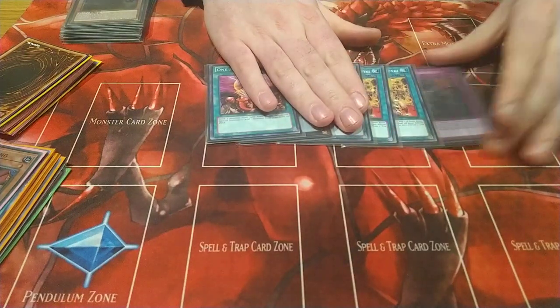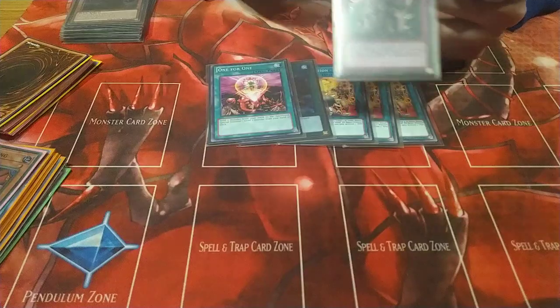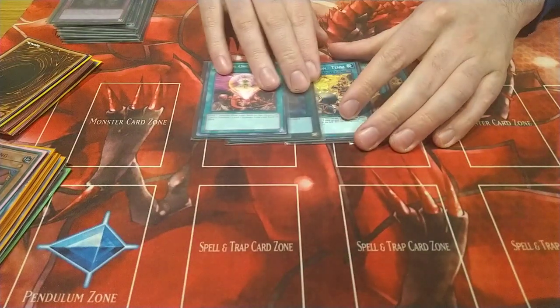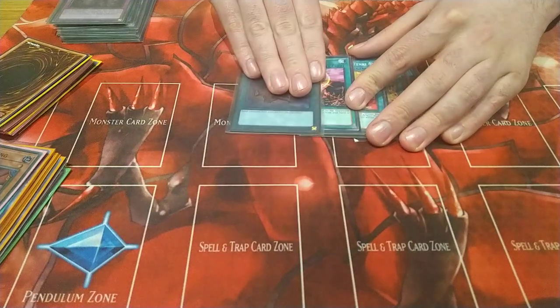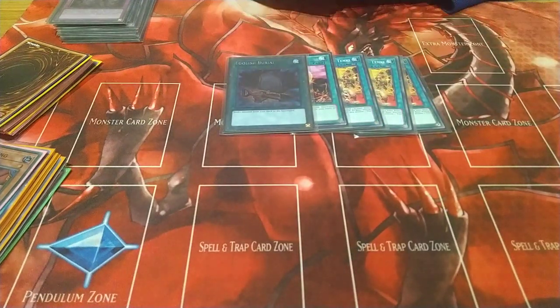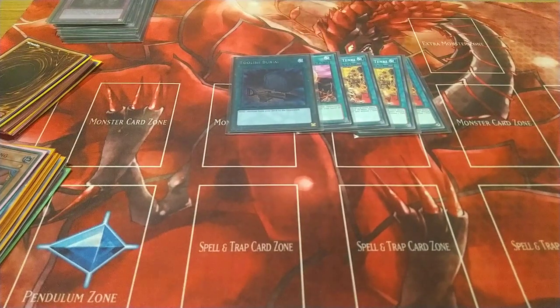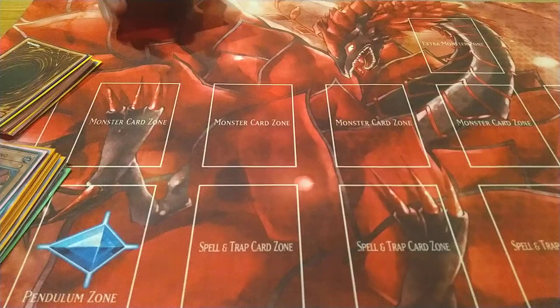These cards are our combo plays on the opponent's turn which makes Chirag relevant. These give us three more Fractals, one more Neverall, and one more Kit or Neverall. With all these you've got a very consistent engine, and this also helps us enable another small engine I can put in this deck. That's the Tribe Brigade section covered.